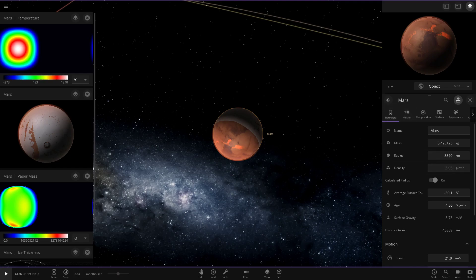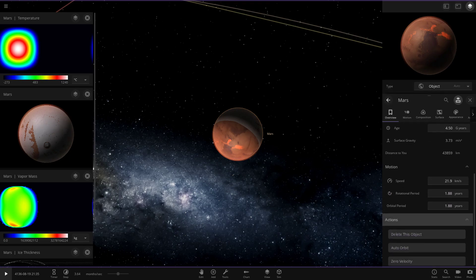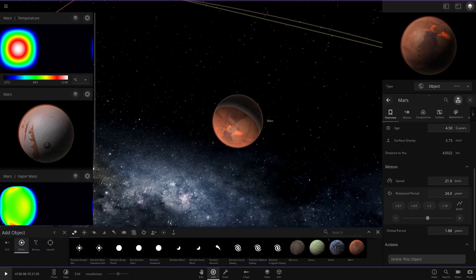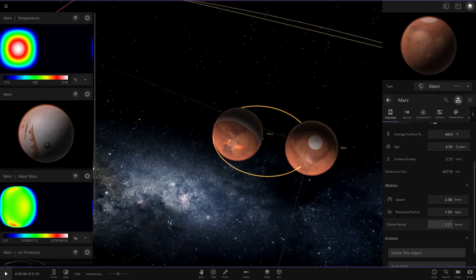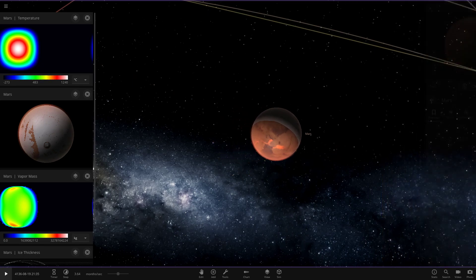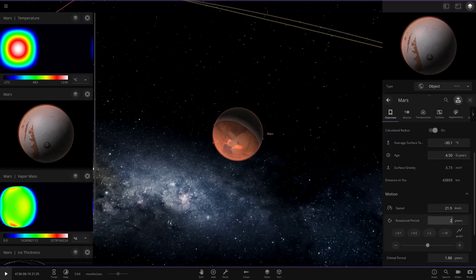Let's go ahead and put Mars back to its normal rotation. Mars usually takes around 24 hours to rotate - if we check the default Mars in the game, it's 1.03 days, which in hours is 24.6. So 24.6 hours is exactly what it had before. That's exactly right, so if we click play we're going to watch as all this climate returns to normal.